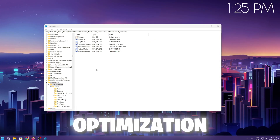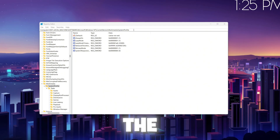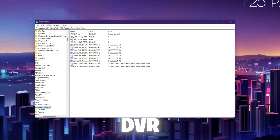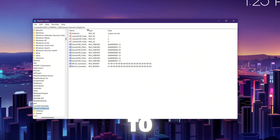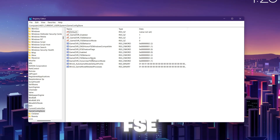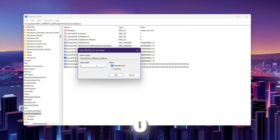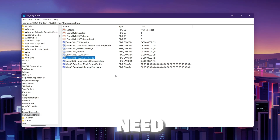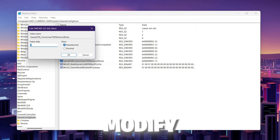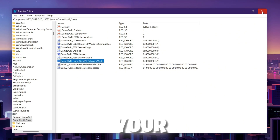On the fifth and final step, we are going to disable fullscreen optimization for every game using the registry. Copy the fifth command from the description, paste it, and press Enter. Find 'GameDVR_FSEBehaviorMode,' right-click, go to Modify, and set the value data to 0. Set the base to Hexadecimal and hit OK. Then find 'GameDVR_HonorUserFSEBehaviorMode,' right-click, go to Modify, set the value to 1, set the base to Hexadecimal, and hit OK. Close the Registry Editor.